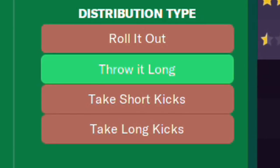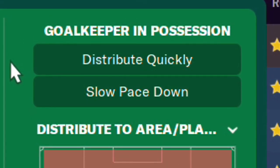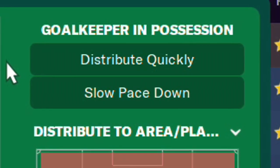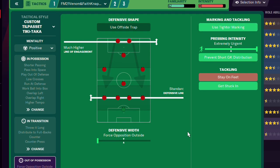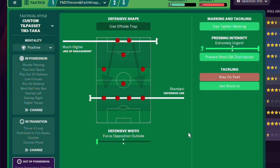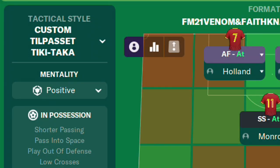Typically throw it long — interesting. Nap used to say that distribute quickly should always be on, but now in the best tactic, distribute quickly is not on. In a wonderful stroke, it does seem that you do not have to play a very high defensive line and very high line of engagement to be successful. This tactic keeps pressure on the other team and enforces them out wide, but you don't have to have a super high back line — which I love. Playing in positive is definitely something I've fallen in love with as well.